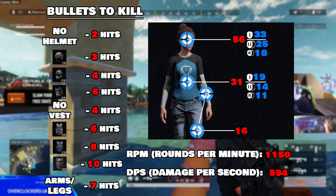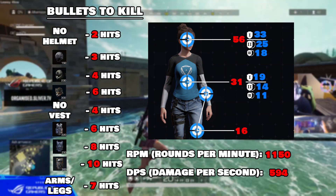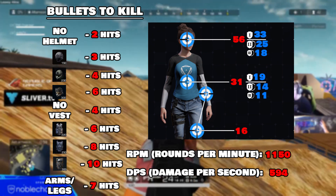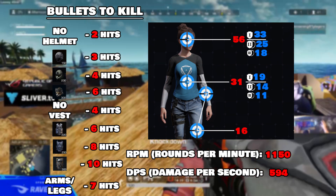I did include level 3 armor as this is currently in the game, however there is rumor that this may be removed at a later date. Despite the low damage, having the highest fire rate in the game allows the Scorpion to put up a pretty decent number for damage per second, beating most rifles apart from the FAMUS, Org, and Groza.